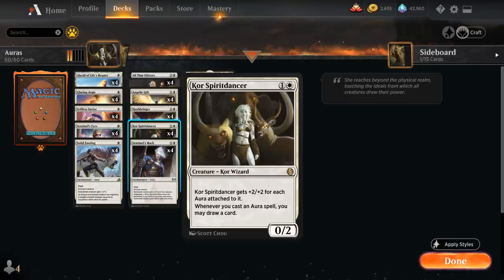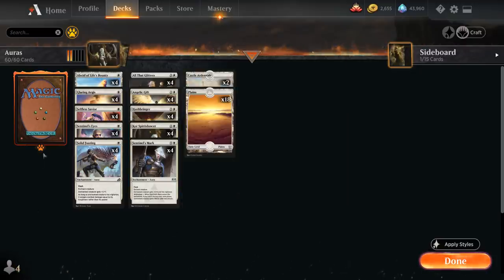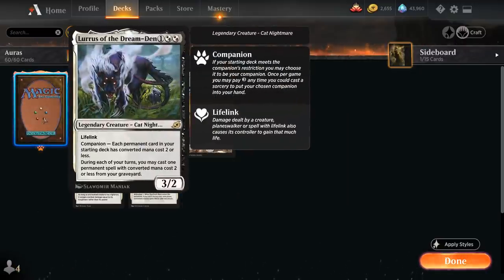This is definitely the centerpiece of the deck, and by keeping the curve nice and low we also get to play Lurrus of the Dream Den as our companion. Lurrus is a powerful addition letting us replay permanents with converted mana cost 2 or less from the graveyard in the late game. Having to pay 3 mana to put Lurrus into our hand is pretty taxing — it was a lot better before the companion rule change — but still definitely worth adding.